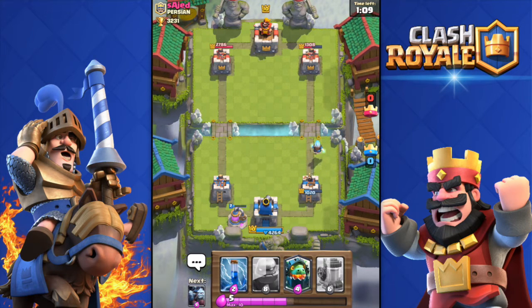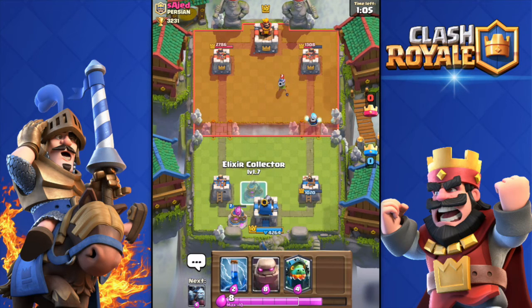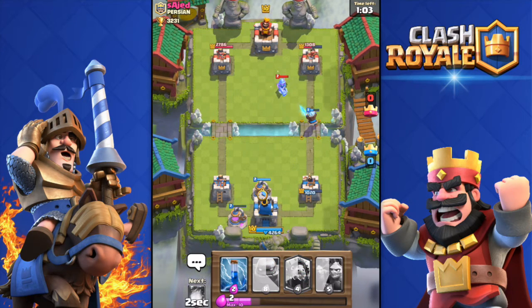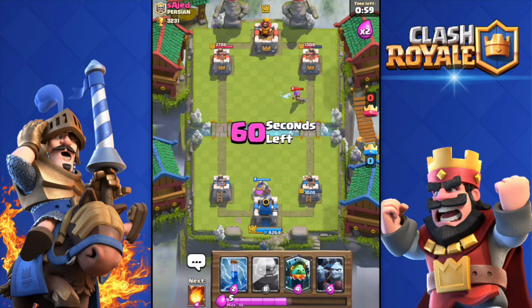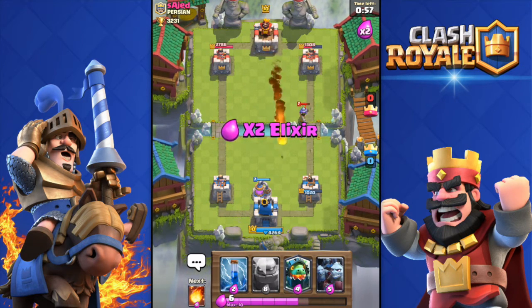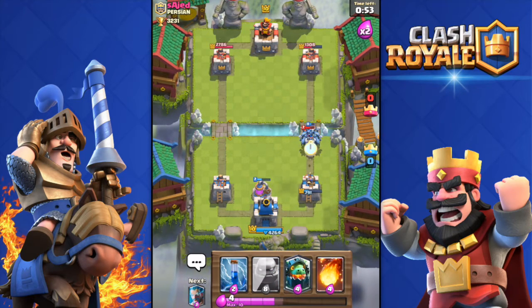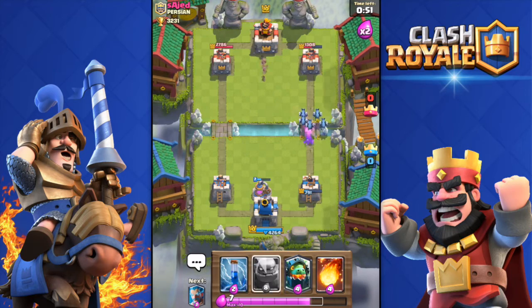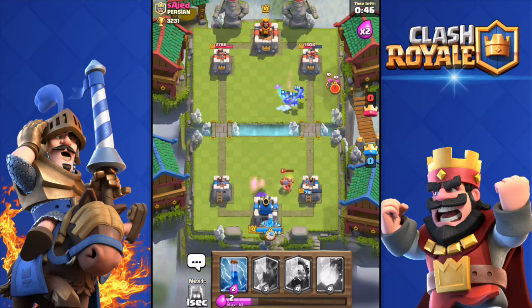10 seconds until double elixir — throwing in another collector. He activated my king tower somehow, which is good for me. I'm going to push this side with my golem.